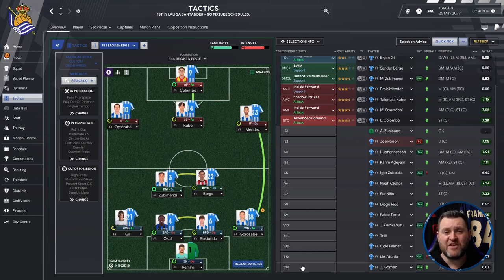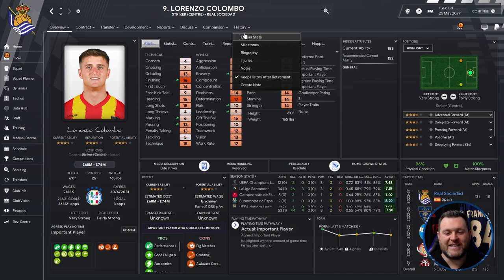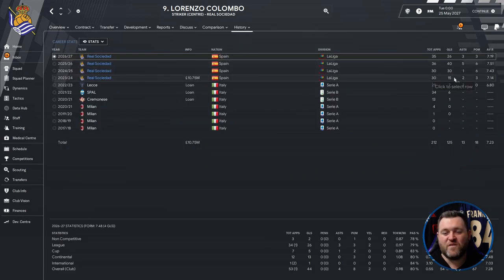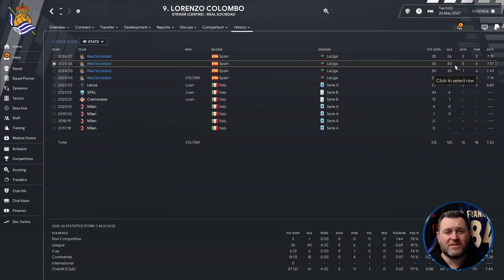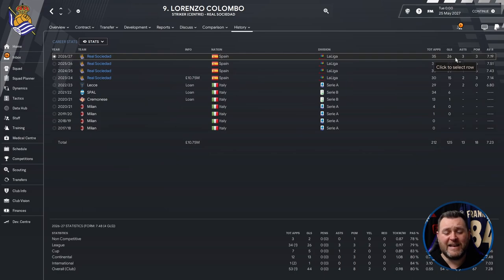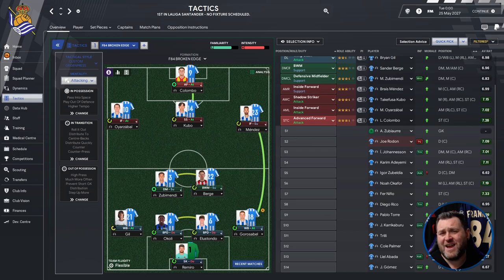Zubimendi is still in the middle despite Johannesson pushing for positions and Pablo Tor coming in; Sander Berg is there too, having played really well. On the left is Ariathabal, on the right Mendes, Kubo in behind, and Colombo up top. Lorenzo Colombo's stats are absolutely insane — 15 goals in his first season, then 30, 40 and 26 in league goals across the final seasons. Looking at all competitions: 17 goals in the first season, 36 in the second, 61 goals in 57 games, and 44 goals from 53 games in the last campaign. A bargain at £10.75 million and an absolute steal.